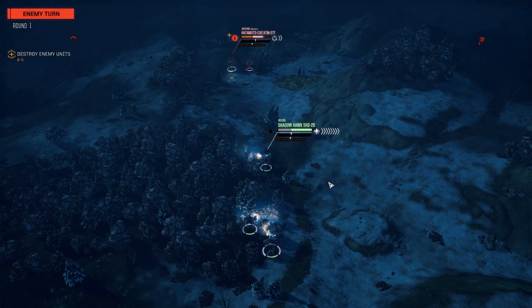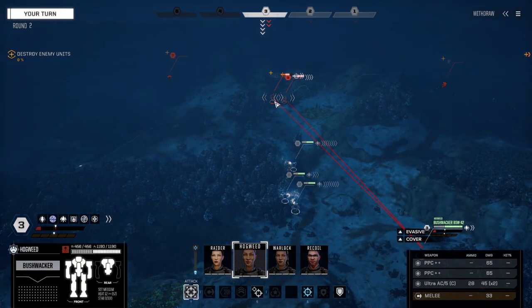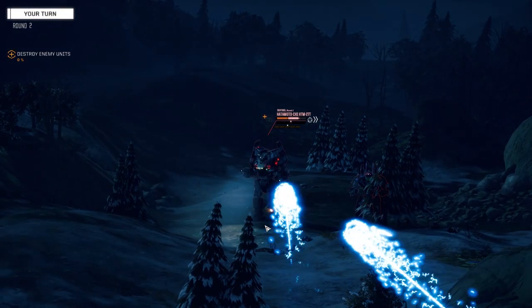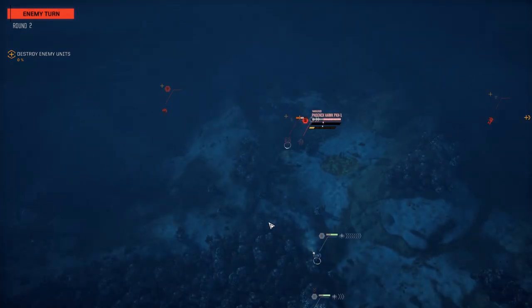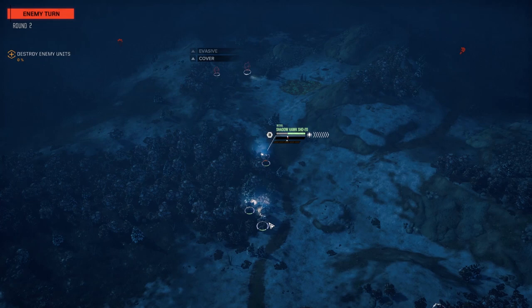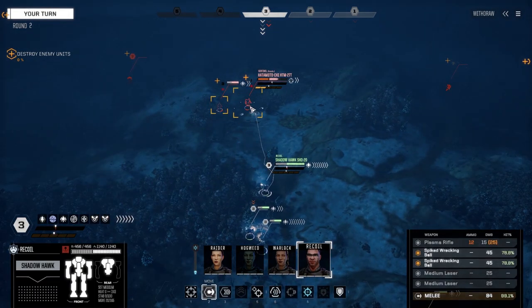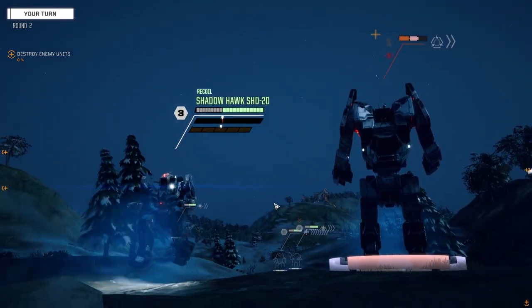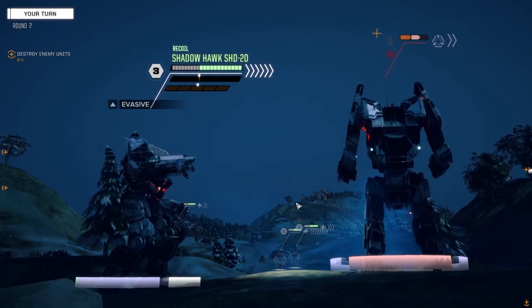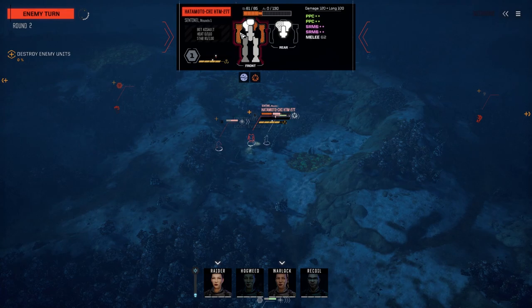You need to fire more than that, buddy. Alright Hogweed, let's do our job. Nicely done. Phoenix Hawks — they're so underwhelming. Show me what you can do. That 65-tonner can't get over that hill so I'll attack this way. Not bad. A 55-tonner — wonder what that is.